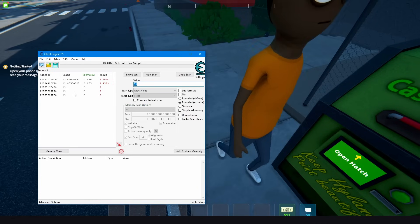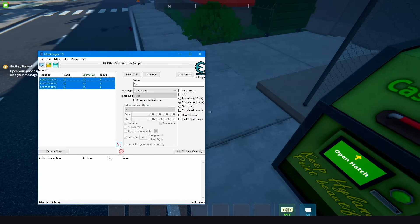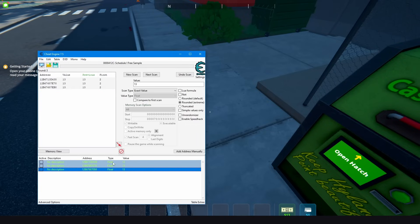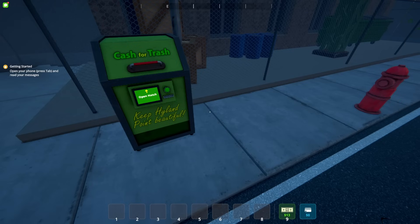Now we have five addresses. The first two are not the right ones, so control-click and delete them. Now we have three addresses — select them all, press on the icon to add them to the list, select them all again, press enter to change their value, type 9999, and press ok.